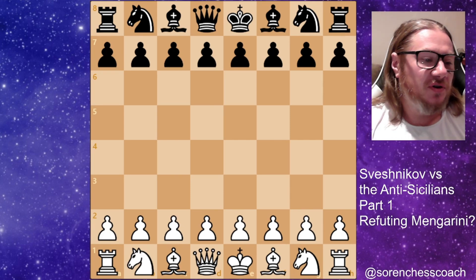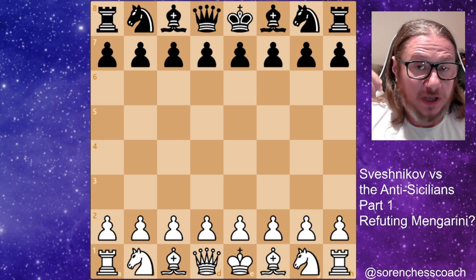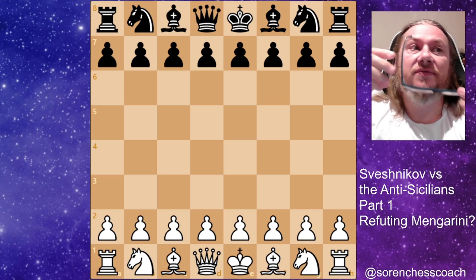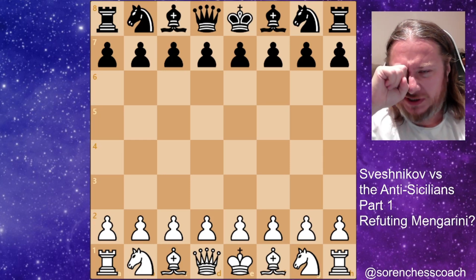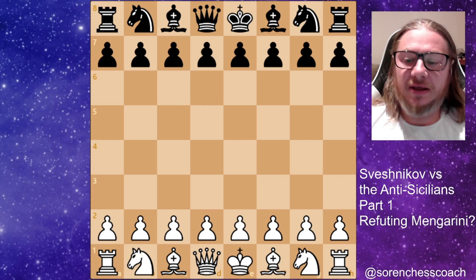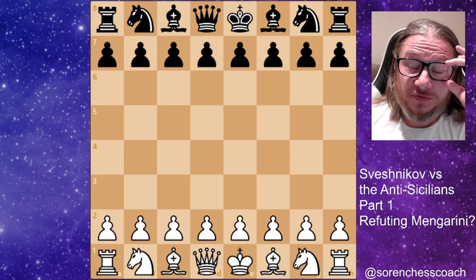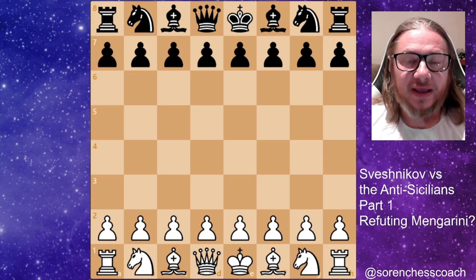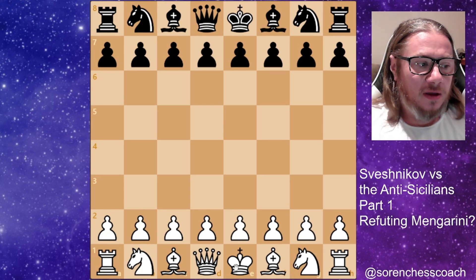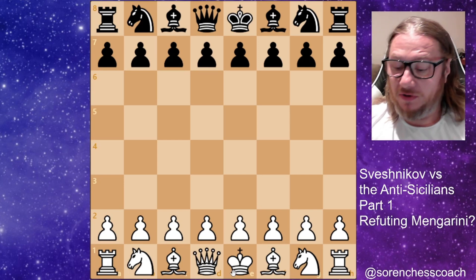In this chapter, Evgeny Sveshnikov proposes ways to tackle white when E4, C5, A3 or E4, C5, B4 has been chosen, including the Alapin. So it is exactly designed for those of you that play black and choose to play Sicilian. The first chapter is dedicated to the delayed wing gambit Mangarini, and we're going to cover that.